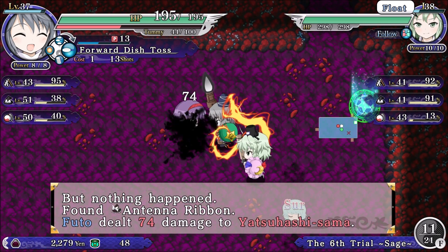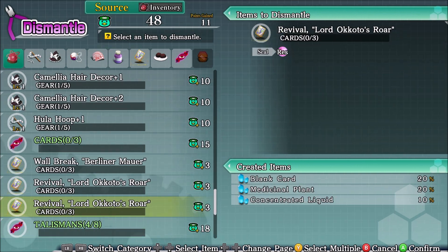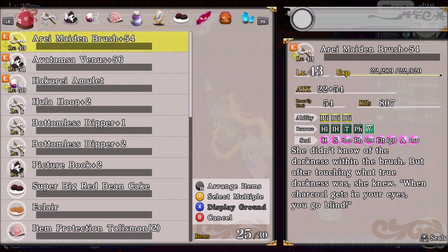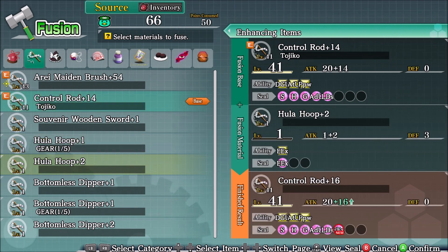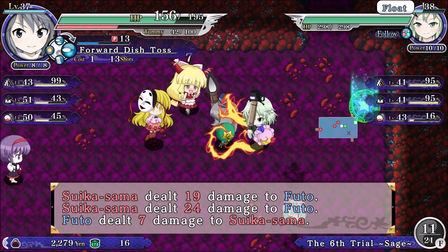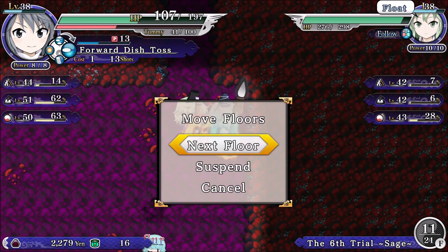Ten of ribbon. I'm gonna go ahead and dismantle both of those. Micro Hakuro — should be good. What do we got? 34, 56. We'll keep upping this thing for science. Get Tojiko to keep up with us. Next floor.